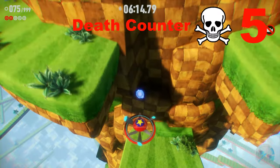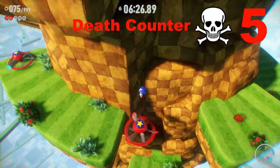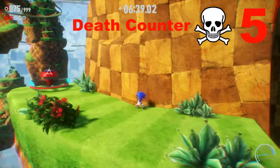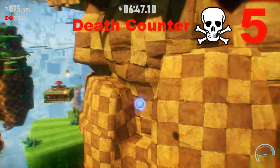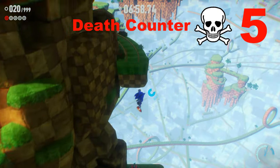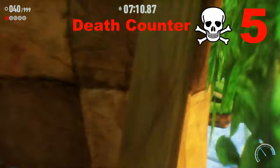Oh my goodness, I'm trying to get that one red ring. That one red ring is driving me crazy. Sonic just doesn't move the way I want - he wants me to move on to that platform on the left, and I want him to go on to the right. This is terrible. How many times have I died in one stage? I could have a death count so I can see how many times I've actually died in this level.